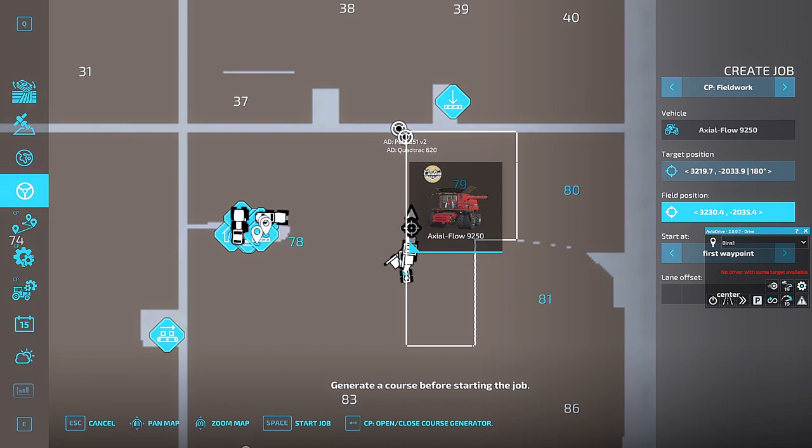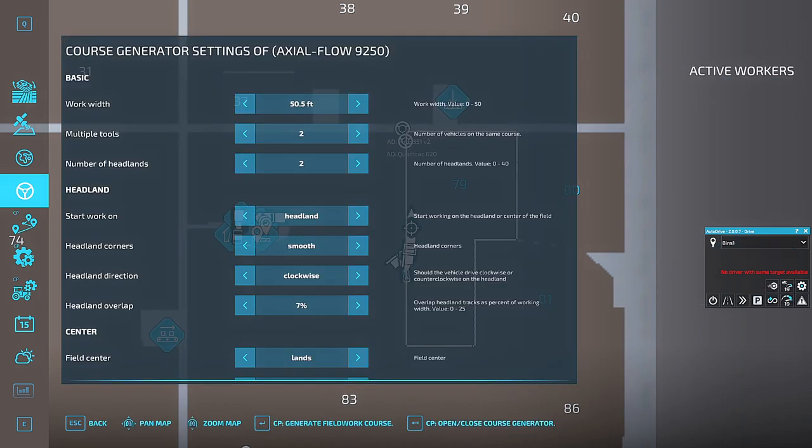As you can see it folded up perfect, and then we are going to open up the course generator. Under 'multiple tools' this is where you set how many combines, how many cultivators, how many seeders — whatever you're running — and how many you're going to use. You can go up to five of them.